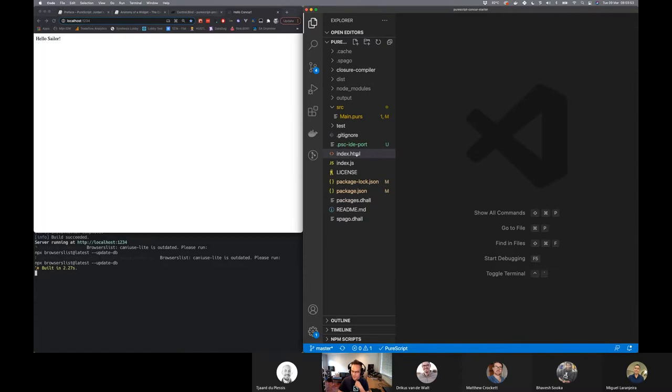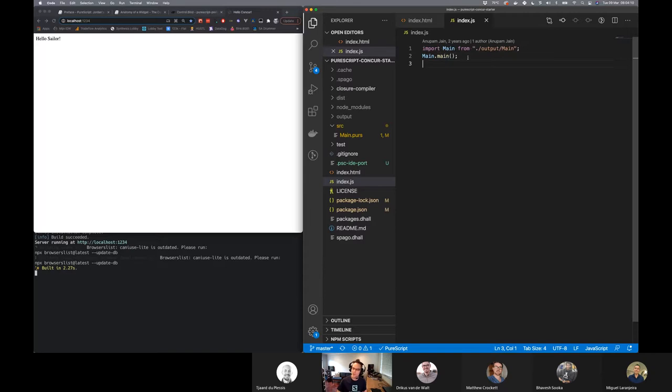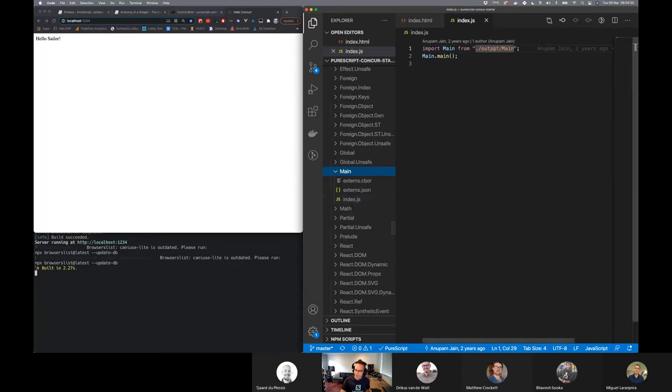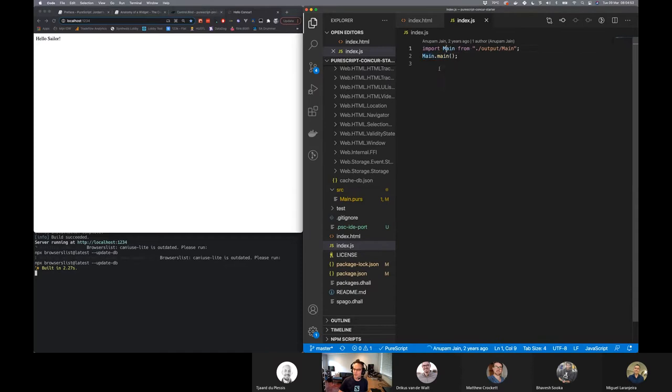Let's quickly remind ourselves how that works. There's an index.html in the root — it's regular stuff, but it has a div with an ID of root. Then it includes and runs index.js. If we look at index.js, this is actual JavaScript, but you can see the JavaScript is really just the hook into the compiled purescript project. It does an import main from output main — that's where the purescript compiler is compiling to. In output main there's an index.js that exports something called main — this is our compiled purescript.